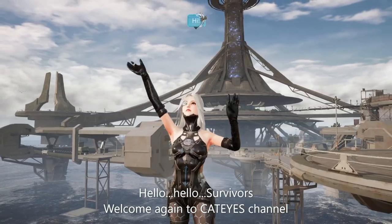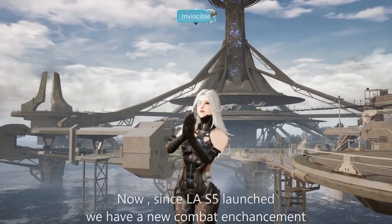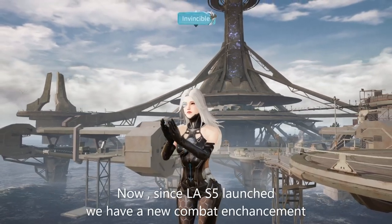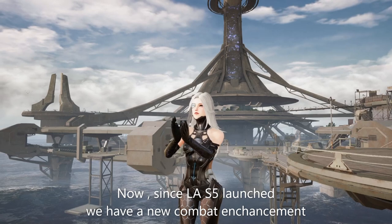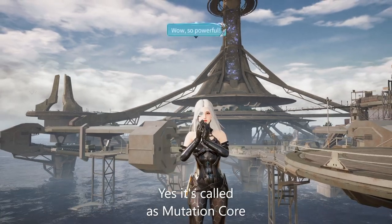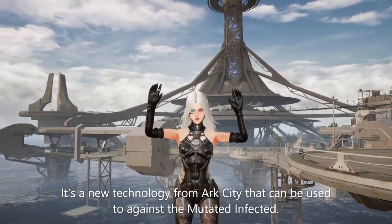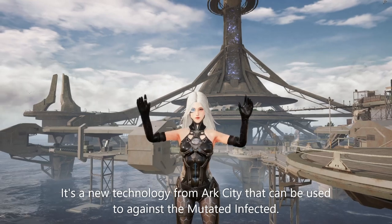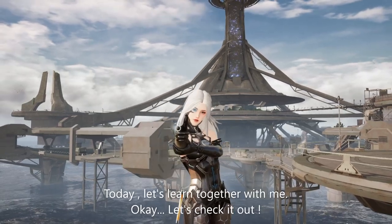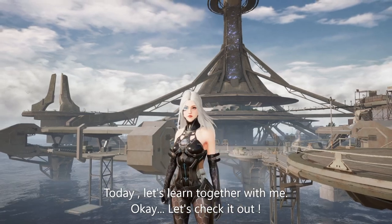Hello, hello survivors, welcome again to Cat Eye's channel. Since live after season 5 launch, we have a new combat enhancement called the Mutation Core. It's a new technology from Axity that can be used against the mutated infected. Today let's learn together — let's check it out.